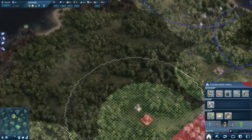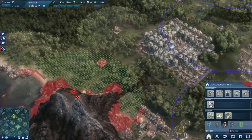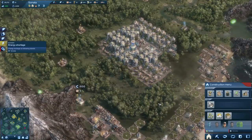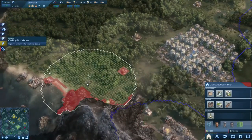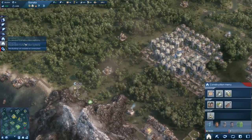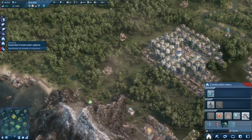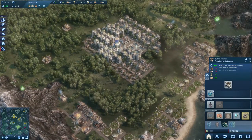Just have enough wood now. And now it's the energy again. It's constant juggling of that stuff. Eco balance is rising now, so that's great. We got a new building available — the offshore defense.